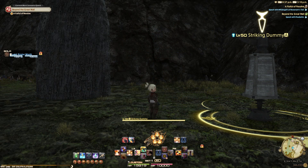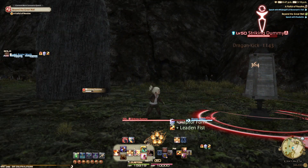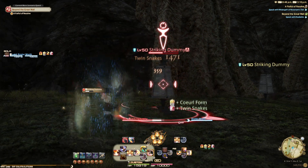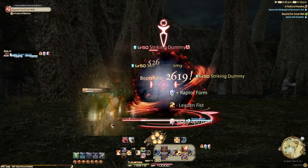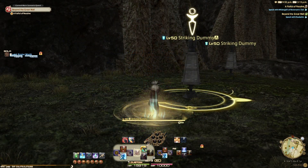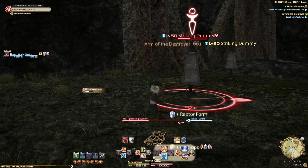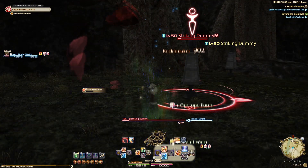However, if you start combat and Perfect Balance is still on cooldown, you will use an alternative starter — this is where Form Shift comes in. It's not as good as the Perfect Balance opener, but it generates an extra Leaden Fist combo for a little extra damage. The alternate rotation is simple: start with Formless Fist straight into Dragon Kick, then do your normal rotation from there. AoE-wise, it remains exactly the same as level 50 — just add Elixir Field whenever it's available and keep going until everything's dead.